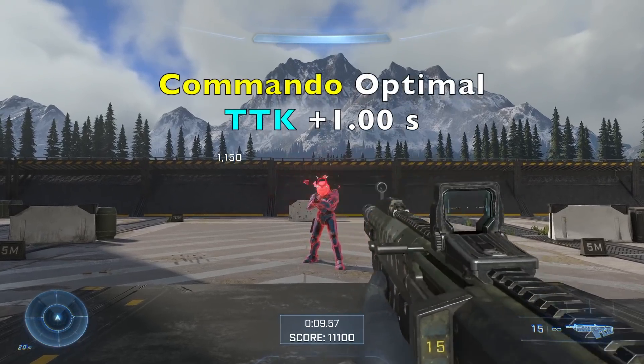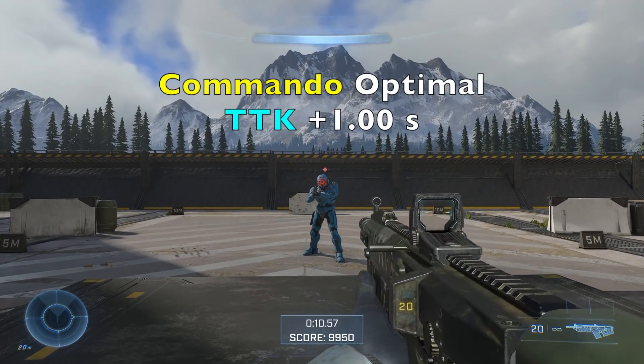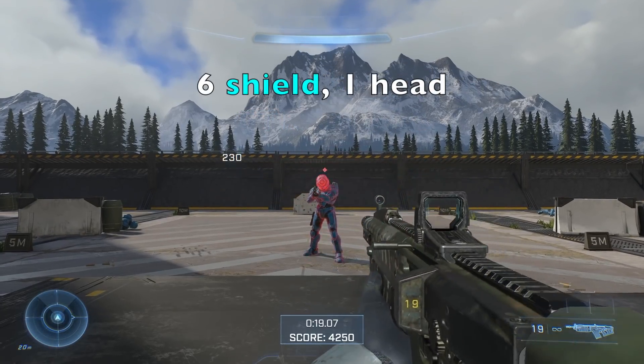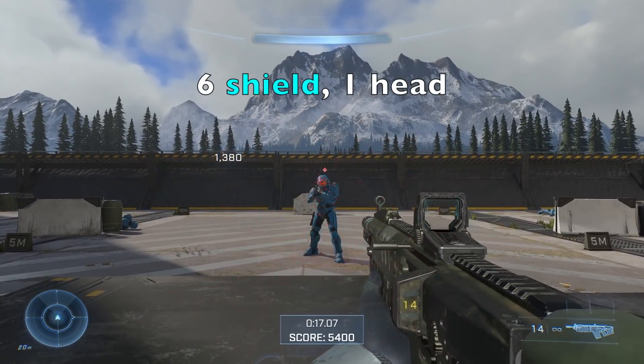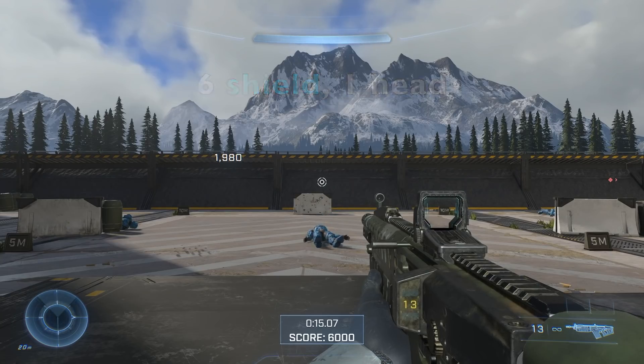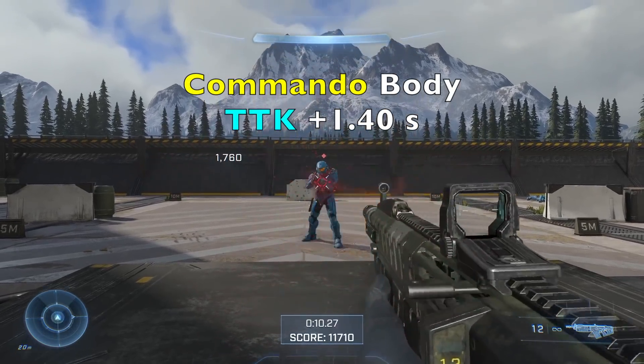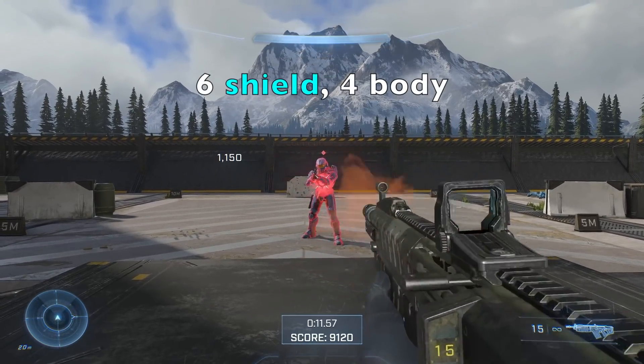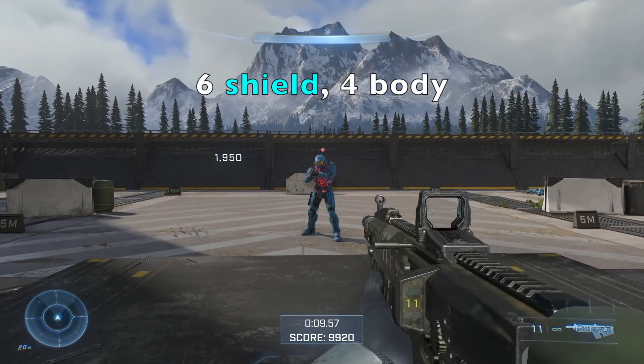For the VK78 Commando, optimal TTK is slightly faster at about 1.0 seconds flat, requiring 6 bullets to break shield and 1 headshot, so a total of 7. But interestingly, the body shot TTK is the same as the AR — 1.4 seconds — again requiring those 6 bullets for shields but 4 body shots to kill, a total of 10.